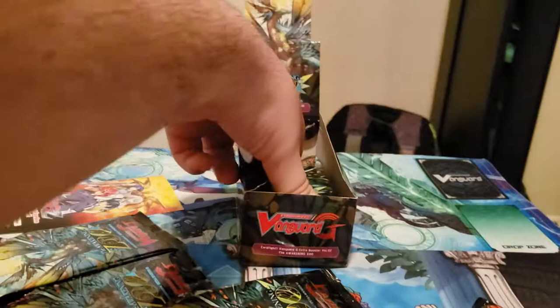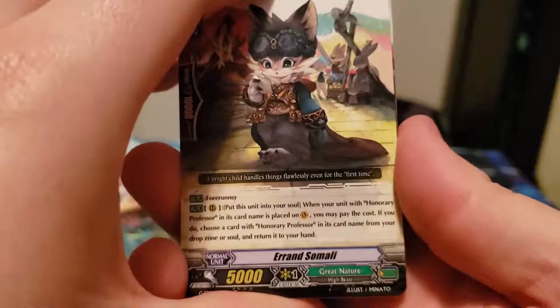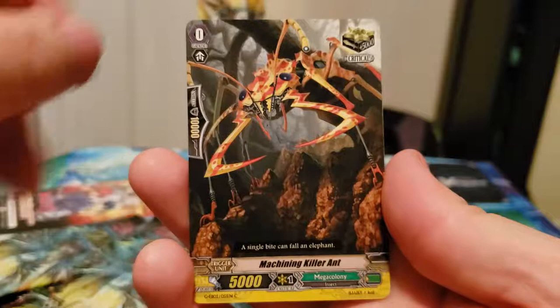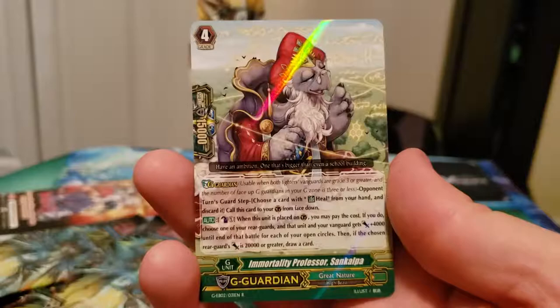Maybe I should build an Asha deck. I know we're in premium, but that would be a cool idea. If I get the other Triple Rare maybe — because there's one more Triple Rare for Neo Nectar. Errant's Molly, Talented Rhinos, Machining Leafy, Machining Treehopper, Machining Killer Ant, Immortality Professor Sen Kapla, and Binocular Baku. Alrighty.